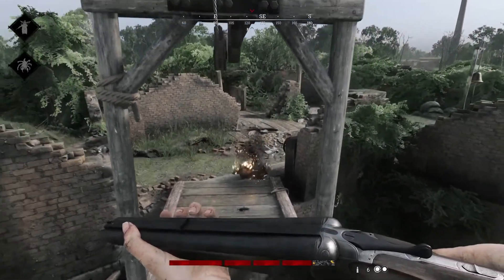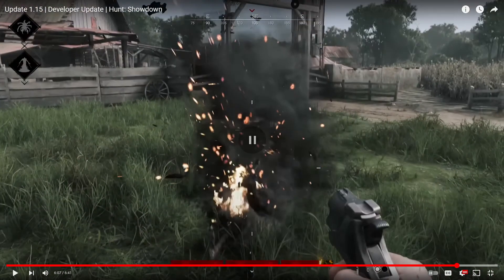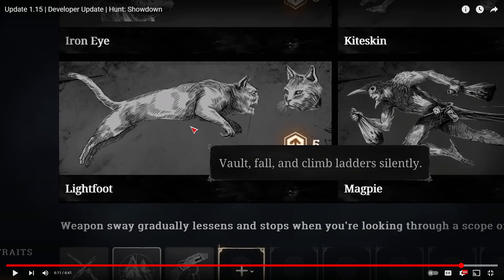Elevators now move at double their speed, making them much safer to operate — they used to leave you as a sitting target. The Derringer Penny Shot now has two extra shots, which is pretty good even though I'm still not likely to use it given its low hit chance at range. Lightfoot no longer suppresses jump sounds but still helps with vaulting and ladders, and is now one upgrade point cheaper at a total of five.